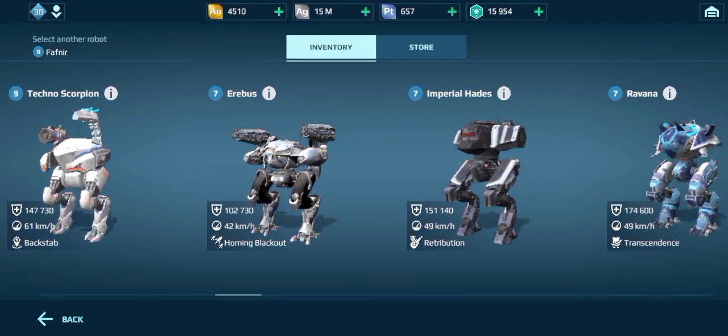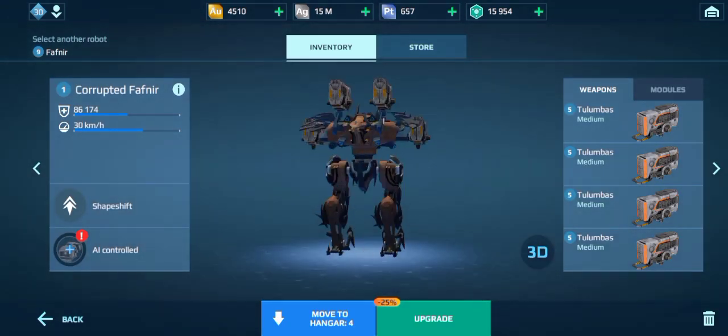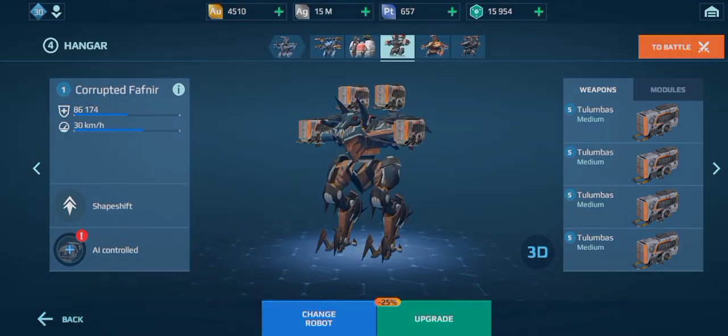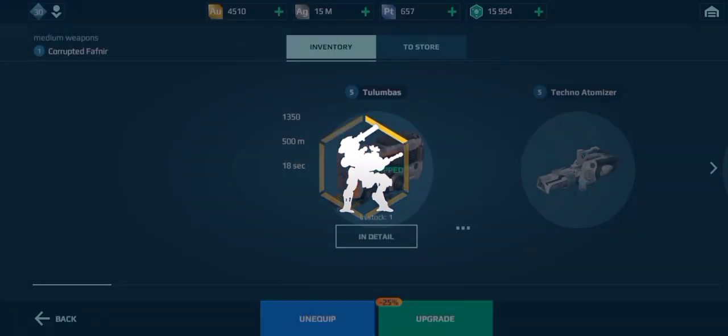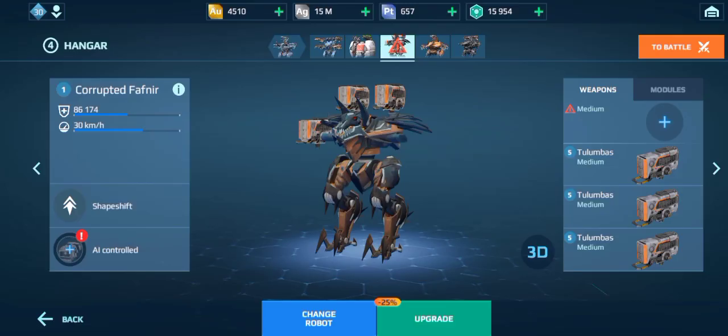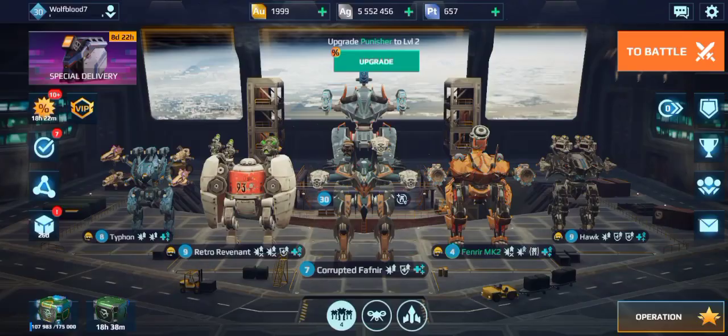I'll show you my Corrupted Fafnir, because that is really gonna be the star of the show. I'm gonna sell some of these Revenants after because I need silver to upgrade this. I'm gonna try to get it to level nine to match my regular Fafnir. Look at this thing — it looks sick. I'm gonna equip some weapons on this and show you guys that in a moment. I really just can't believe I've won this. I've only got three Skadies at the moment — I will get this leveled. That was a pretty crazy opening to get that. Anyway guys, if you did enjoy this video, please like and subscribe, and I'll see you in the next one.